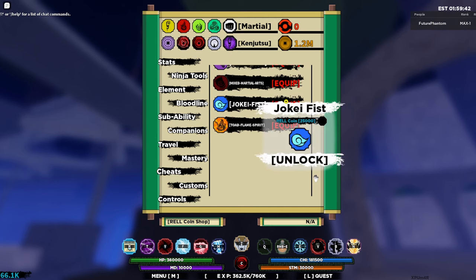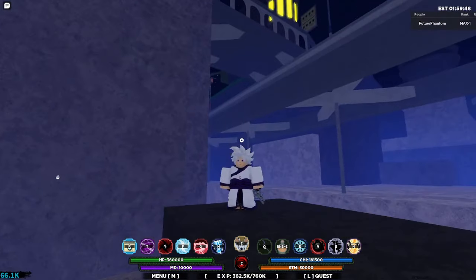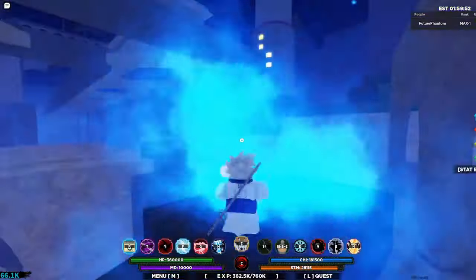So this is the last thing we have to find here, which was the light jokey fist style — the martial arts style. We're going to go ahead and get that. It is actually here in the Obelisk village. I'm just going to go ahead and fly to where we've got to go.